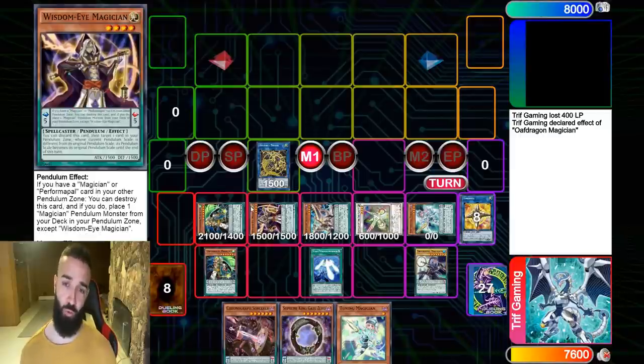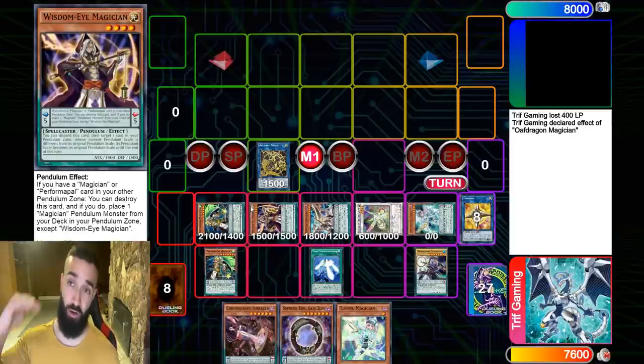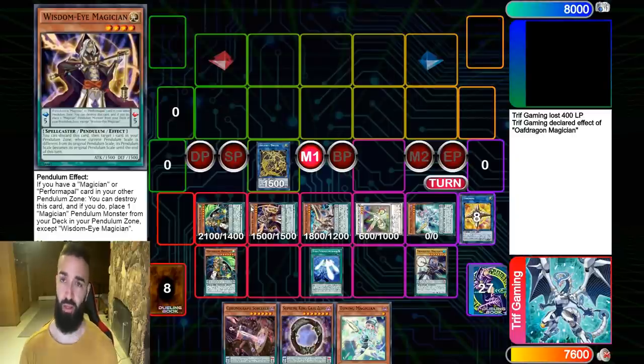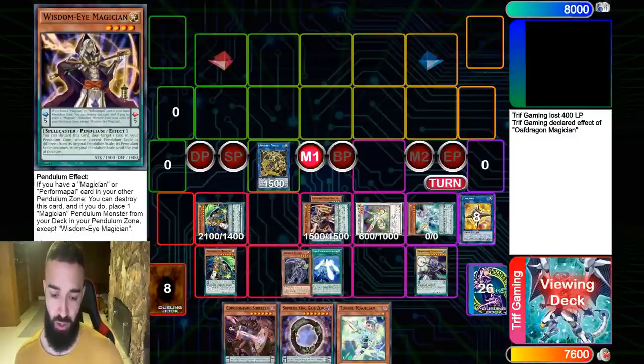I'm going to showcase a version that utilizes Absolute and Vortex. I personally don't think it's the best version, but you could definitely play it and it results in a crazier board. In my honest opinion, one Scythe with one Herald is an auto-win, and I'd rather save as many cards in hand as possible to OTK next turn. But this is another cool combo I'll showcase first.